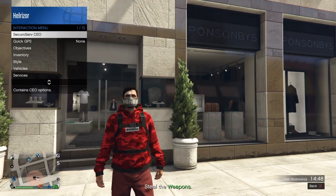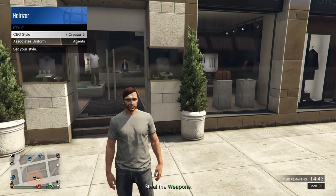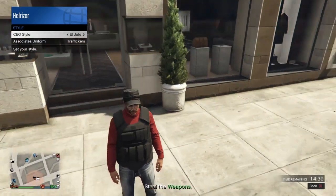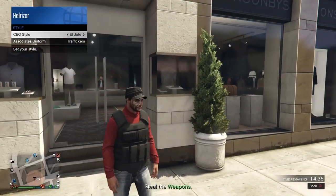Then pretty much you're gonna go to the CEO, management, style, and choose whichever outfit you're gonna want to put on. I'm gonna put on this one right here just so I can get this vest and stuff, just as an example.